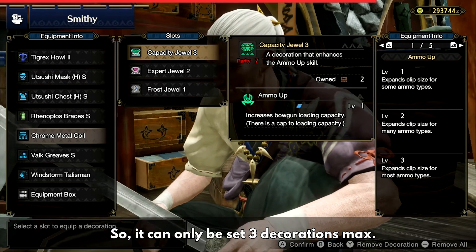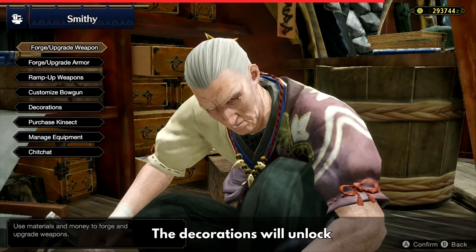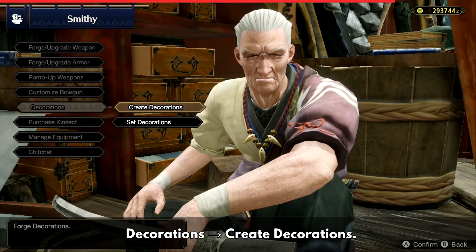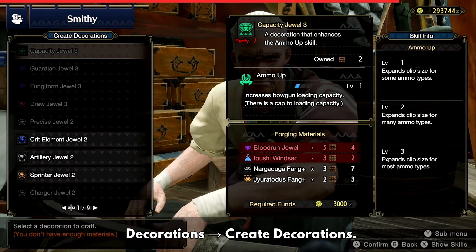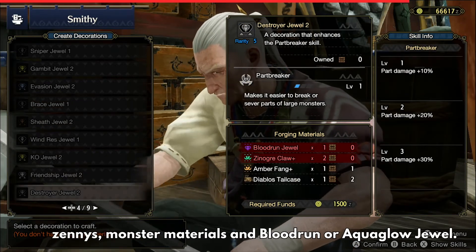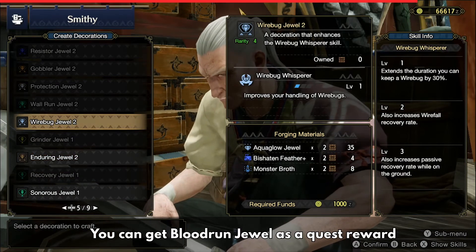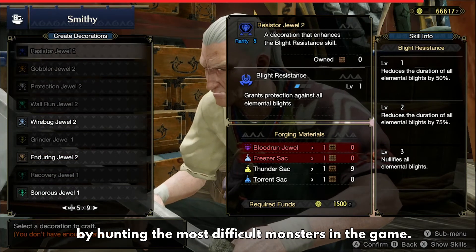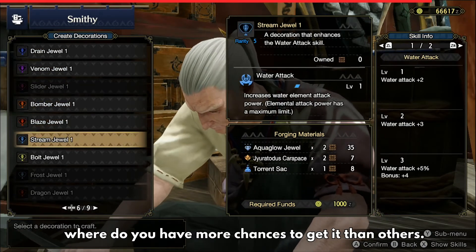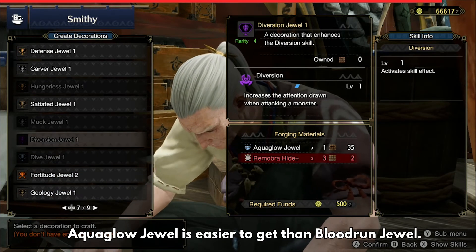So the maximum is three decorations per piece of gear in your set. Decorations unlock as you progress through the game. To create them, go to the Smithy, then Decorations, then Create Decorations. As in previous games, the smithy will ask for zenny, monster materials, and a Blood Run Jewel or Aqua Glow Jewel. You can get Blood Run Jewels as quest rewards by hunting the most difficult monsters, though some monsters and quests give better chances. Aqua Glow Jewels are easier to obtain.